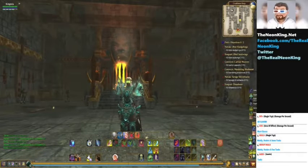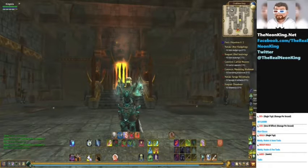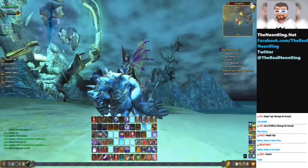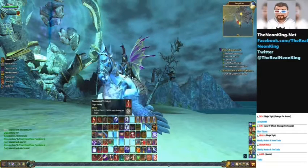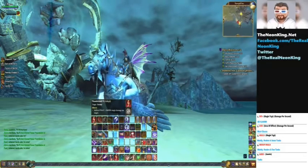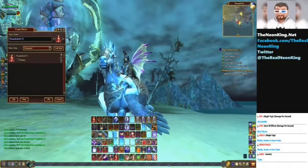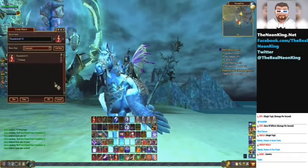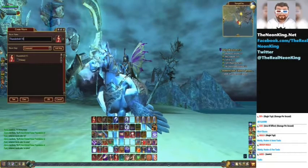When you start playing, start by finding a regular damage-to-target skill. Right-click it and select create macro. It will probably look something like this when you start. This skill says 'inflicts damage on target' — that's what you want. Find one of those, hit create macro, and then you've created your macro with that skill in it.